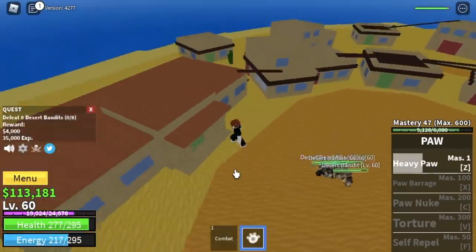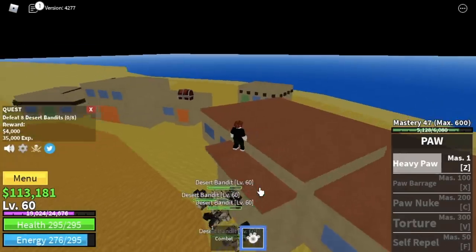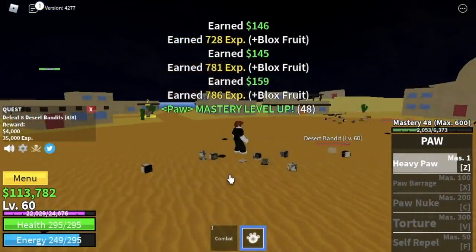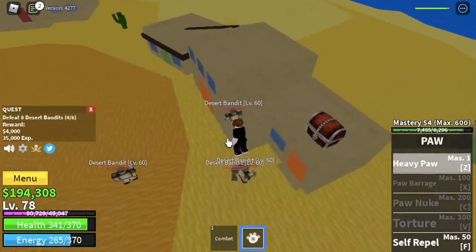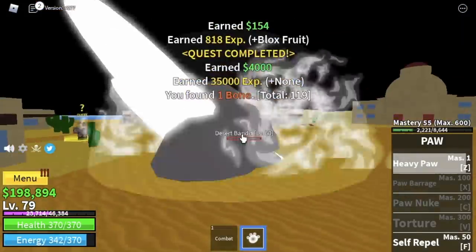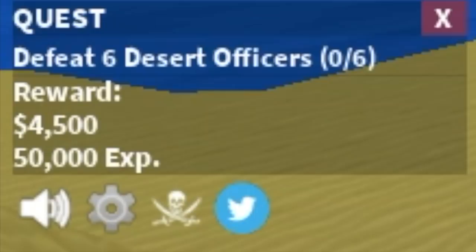Do the same thing — lure four. You can go on top of a house and use your Z skill. Your goal is to reach level 75. It's fine if you exceed it, but 75 is the requirement for your next mob: the Desert Officers.